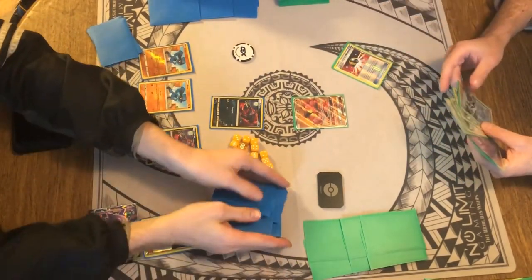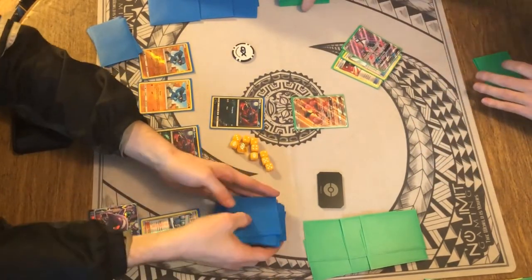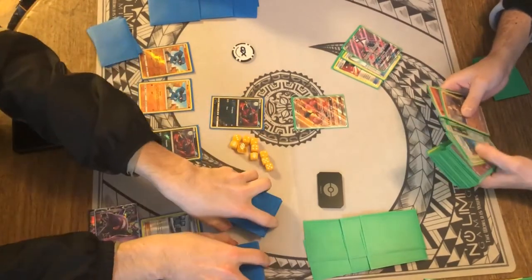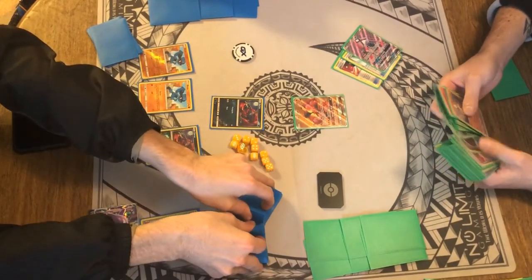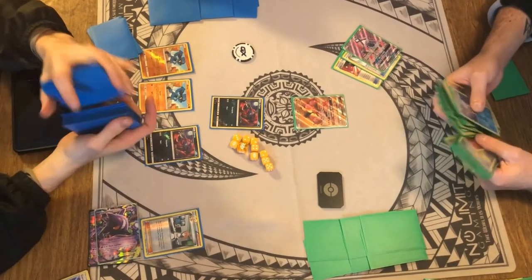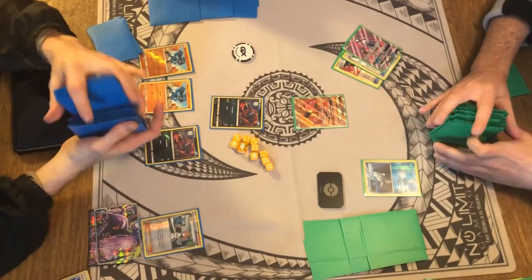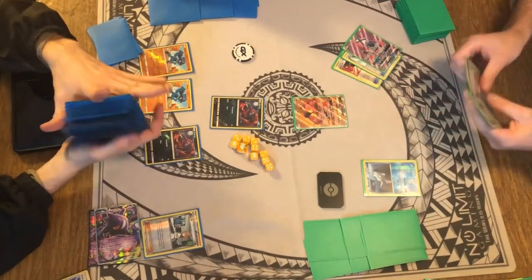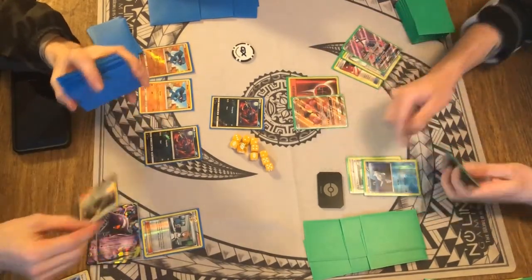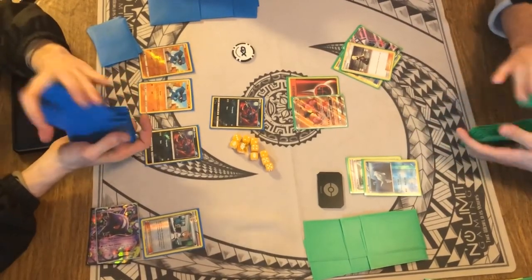Looks like Cody's gonna Ultra Ball a Floatstone and Lele away. He has a Rockruff at the front and is gonna grab Remoraid. Looks like he's gonna attach an energy to Buzzwole, Floatstone Remoraid, and play a Cynthia to get a new hand.